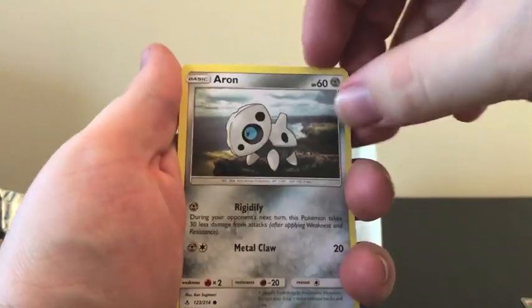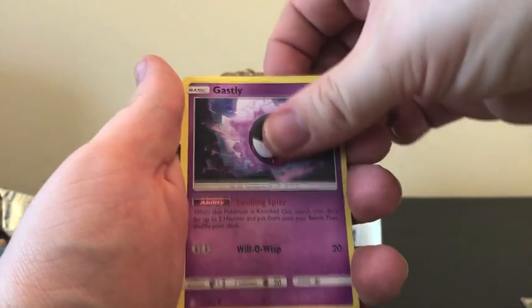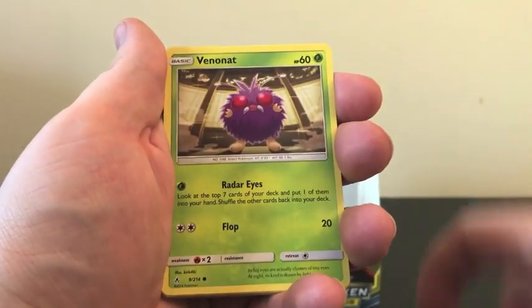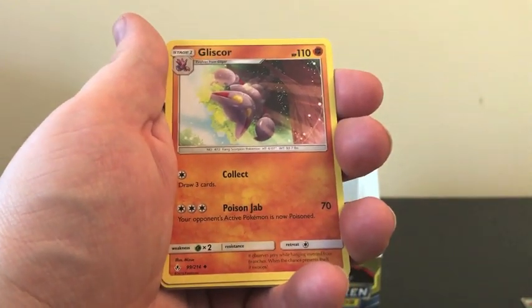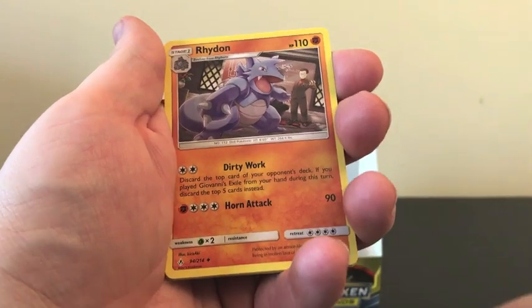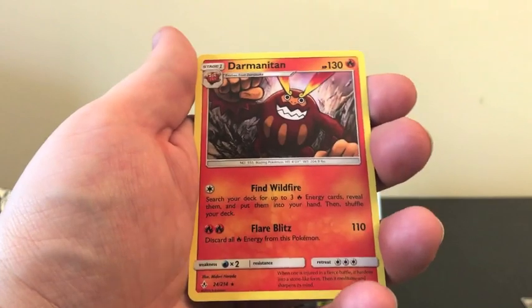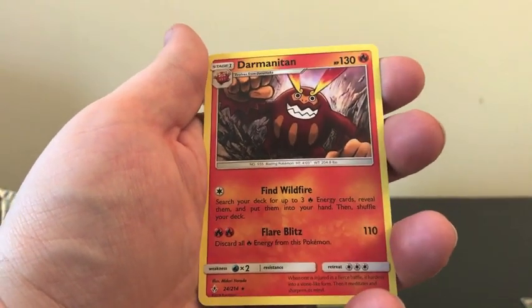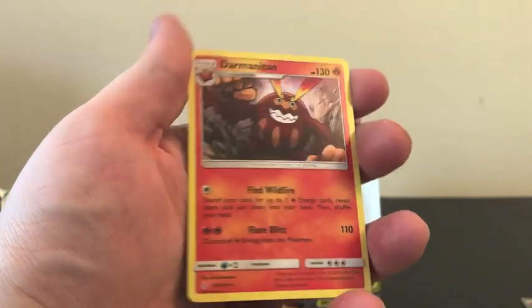Starting off with Aeron, Sandshrew, Ghastly, Tangela, Venonat, Fighting Energy, Gligar, Frogadier, Rhydon — Reverse Holo of Purugly, and that is a Regular Rare.